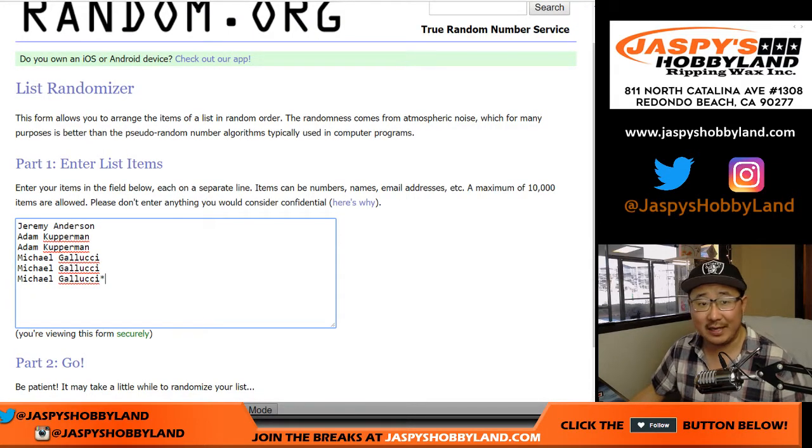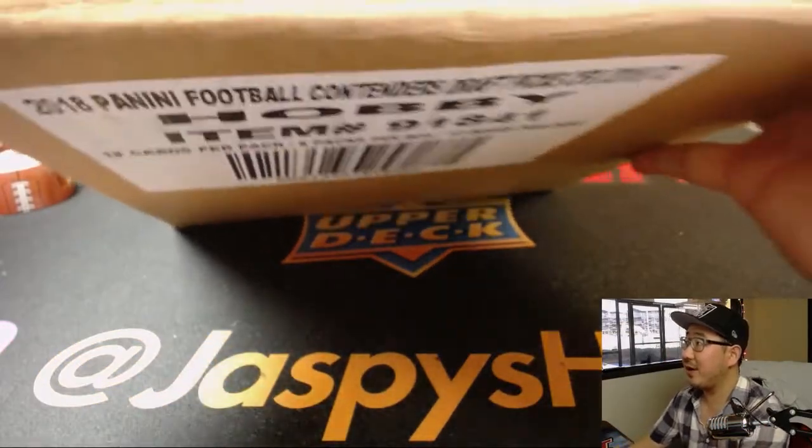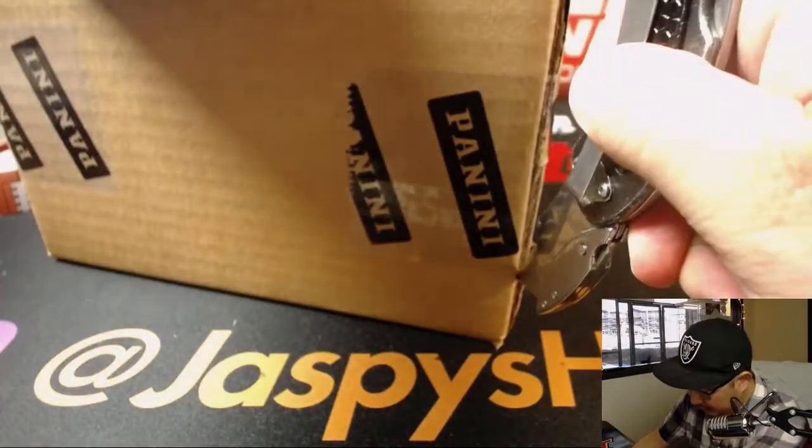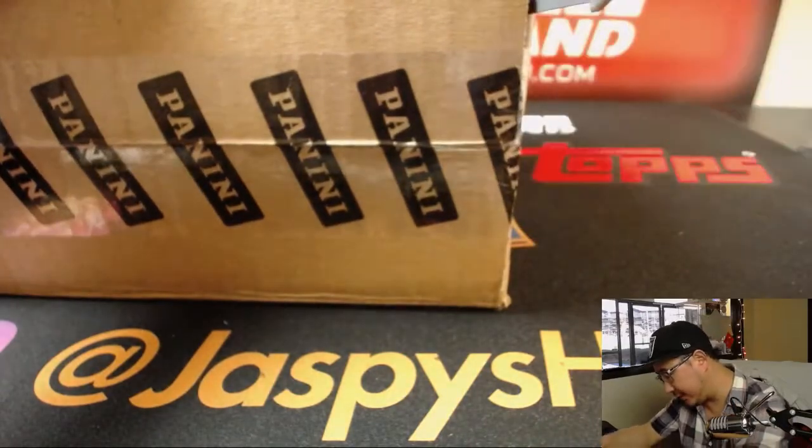Now before we start, we're going to have to select a box. So let's open up this case right here. We'll number all the boxes, then we'll select a box, number the packs, and then we'll randomize names, randomize packs, and see who gets what.